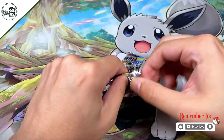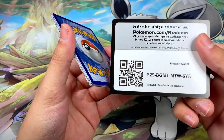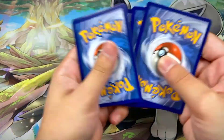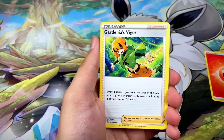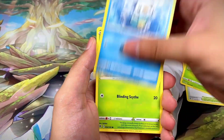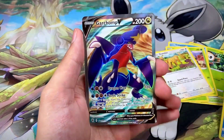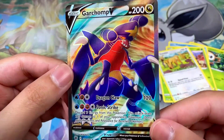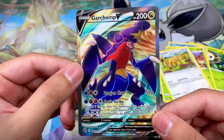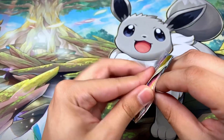Pack three has another black border code card — quite interesting starting off with all these black border code cards. We got Whiscash, Temple of Sinoh, Rowlet, Oshawott, Scyther, Yanma, Stantler, Watchog, and a Garde Shot V. Very, very nice — three packs in and we got three hits in a row!